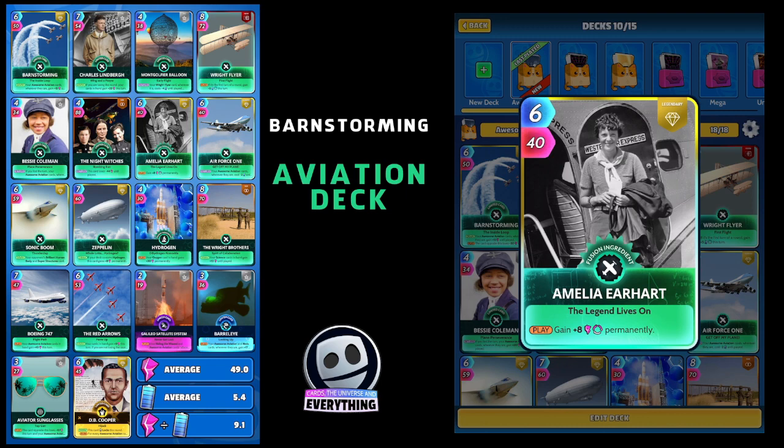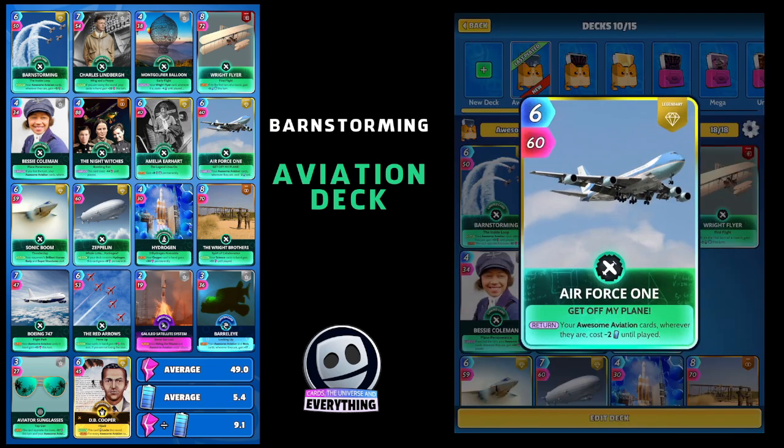Amelia Earhart — what a cool card. It's a legendary fusion ingredient and you gain eight power permanently when you play her. She is also an awesome aviation card. Air Force One — that's the president's plane. Six for six, legendary only. On the return your awesome aviation cards wherever they are cost minus two until play, so that's going to help with energy.